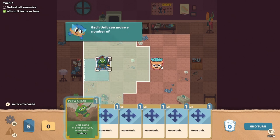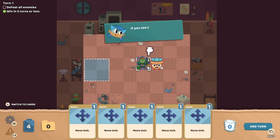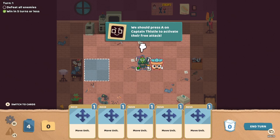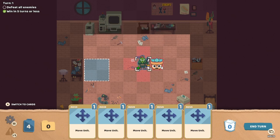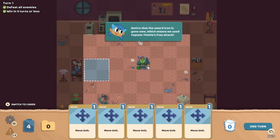They're ready to move. Each unit can move a number of tiles equal to their speed stat. Each unit gets one free attack each turn that costs no energy to use. You see this sword icon in the unit? That means they haven't used their free attack yet. Good sense of conveyance there — I like that. We should press A on Captain Thistle to activate their free attack. Victory. Oh, that poor succulent plant though.